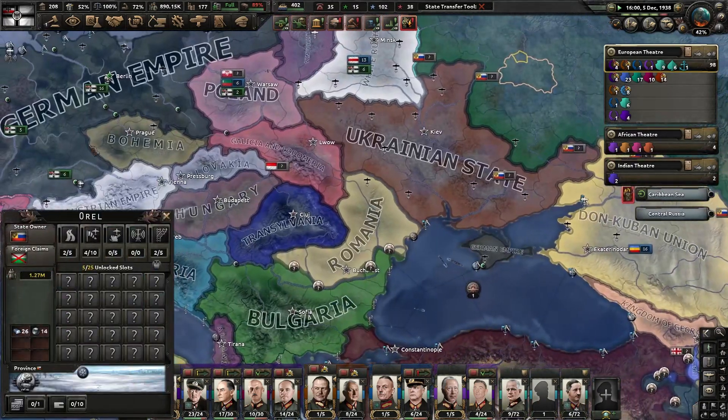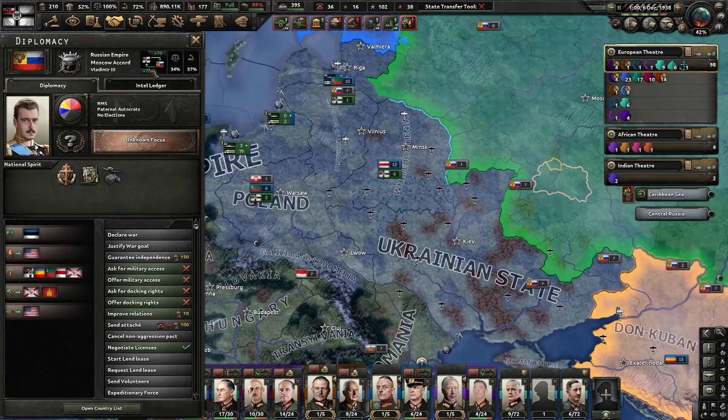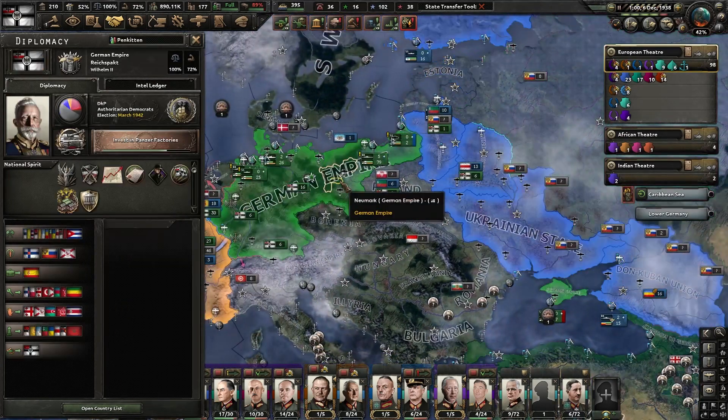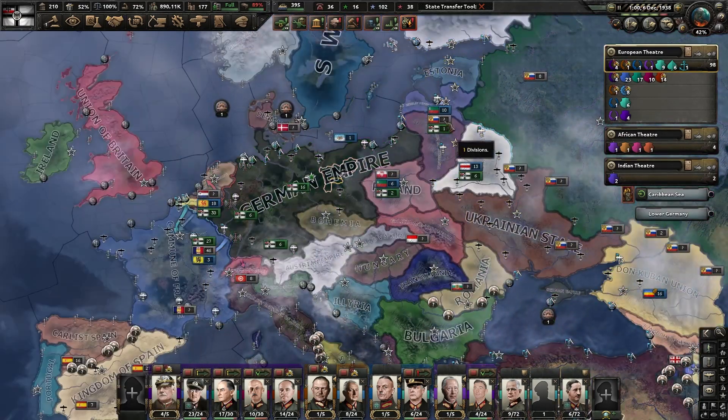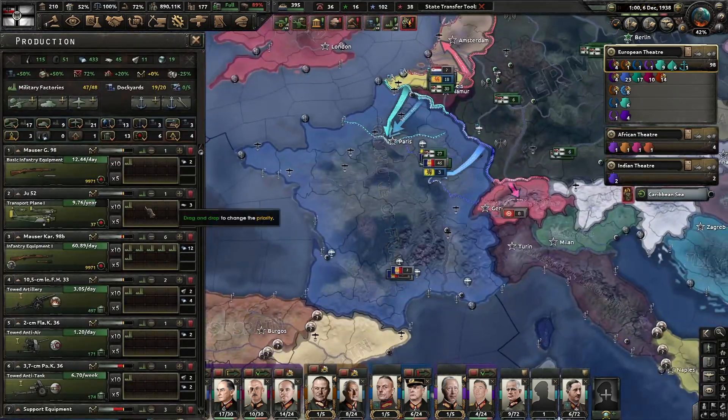Because even though at the moment we have a non-aggression pact — the Tsardom's been restored — Tsar and Emperor, even though we don't like each other and fought each other for quite some time, we're still Tsars and it's still better than being a syndicalist.